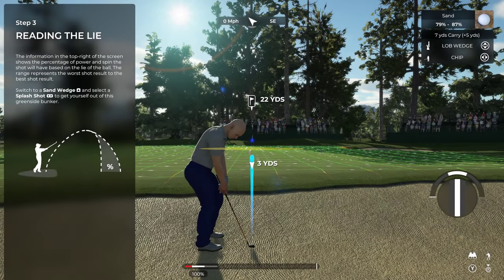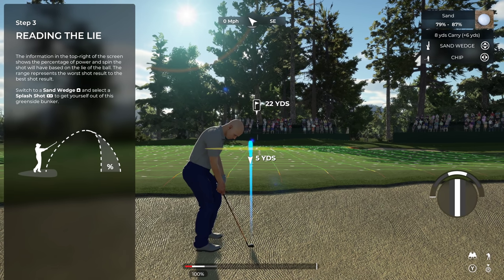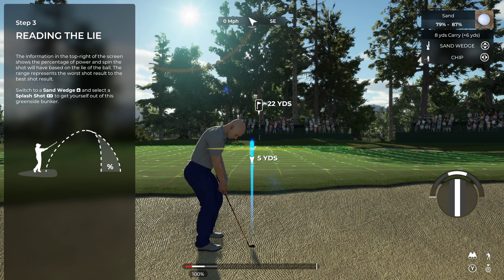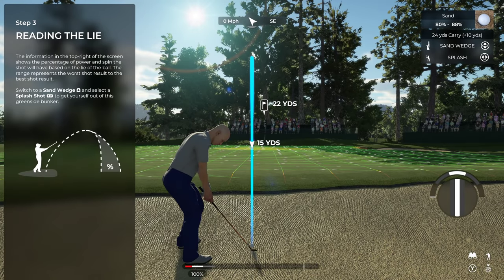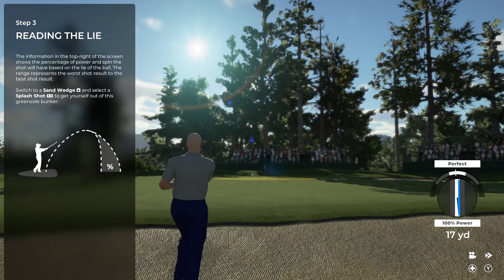Information about the current lie of your ball is always available in the top right corner — it gives you a range of how much spin and power your shot will retain so you can adjust accordingly. For a greenside bunker, change your club to the sand wedge using the D-pad up, then left or right on the D-pad to select the splash shot — it's a great shot for getting out of those greenside bunkers.